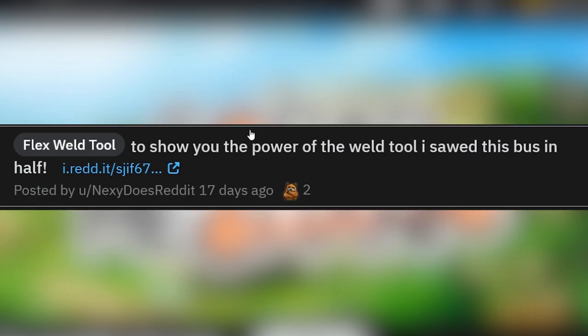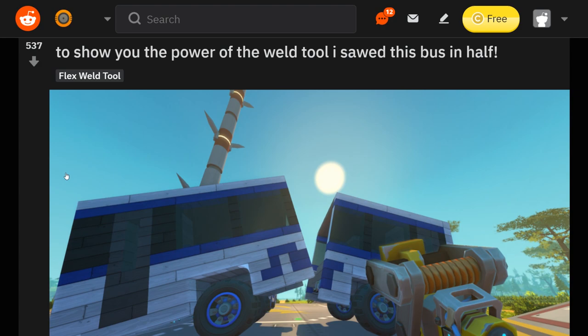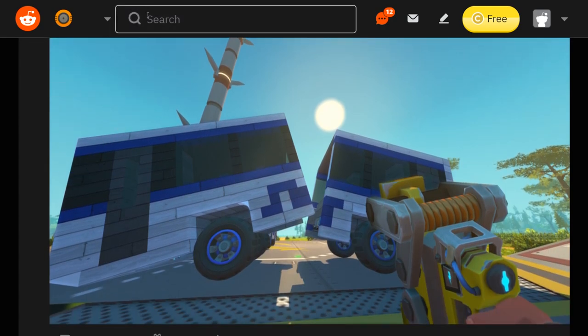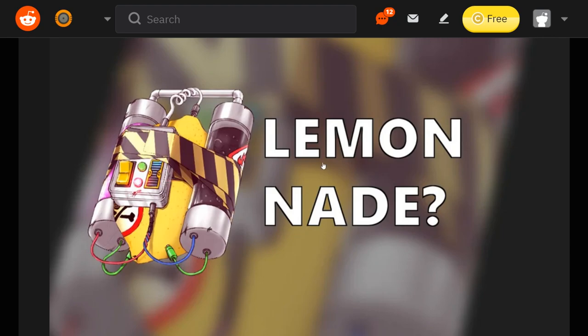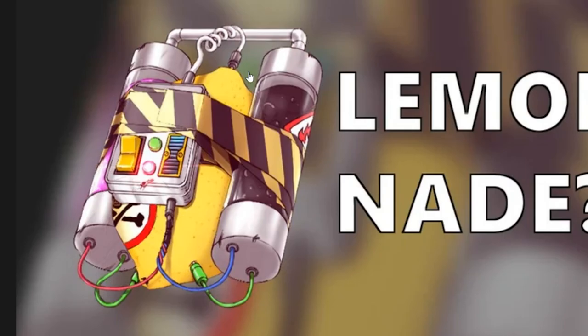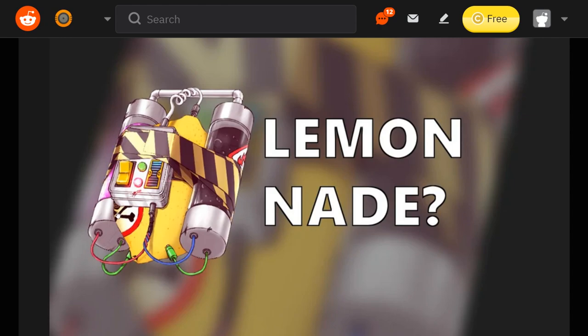Flex weld tool. To show you the power of the weld tool, I sawed this bus in half. This is so stupid. Lemon, grenade, timer bomb — they're probably suggesting a mod part or something to add into the game. If you can farm lemons and some other chemicals — yeah, it looks like lemon chemicals and oil, along with some logic — a switch and a timer bomb. I think this might be a pretty decent suggestion for something that might fit in survival gameplay, since it actually uses the stuff in the survival world. Lemonade — I like it.